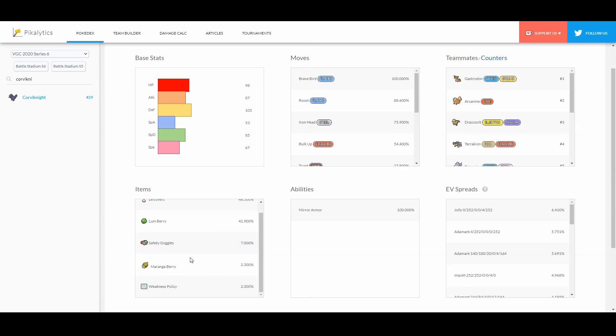Other choices are definitely Safety Goggles — Safety Goggles have been rising in popularity because of Amoonguss — and Moringa Berry, because this helps you survive a lot of special attack moves. Bulk Up only increases defense and attack, so Moringa Berry allows you to get a special defense increase as well, making you more defensive on the special side.